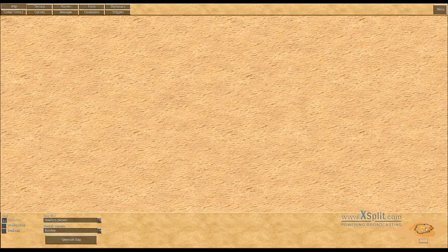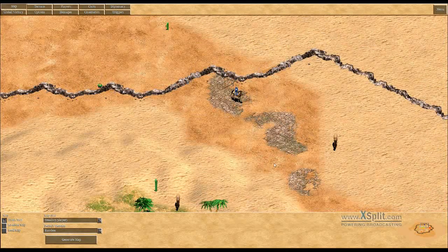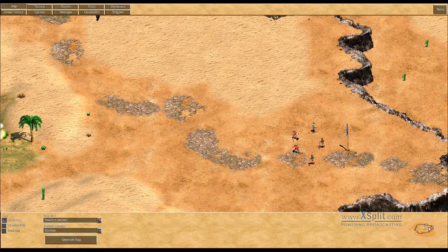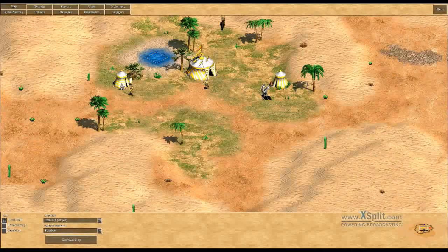I prepared a little map but with no triggers in it. The basic idea is that this is your unit and you want to go along the road — nothing fancy in terms of storytelling, it's for showing purposes only. But there are some units that try to kill you. You are obviously much too weak to kill those three units, so you need help. Here are some mercenaries that would join you, but only if you give them the things they need.